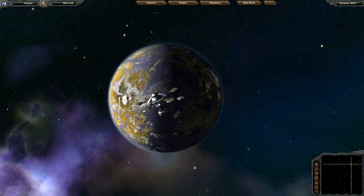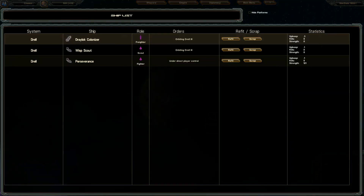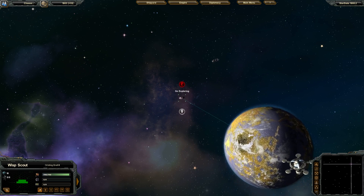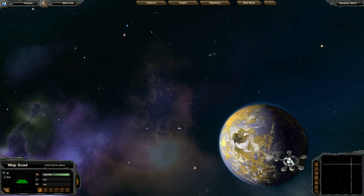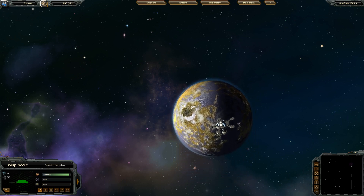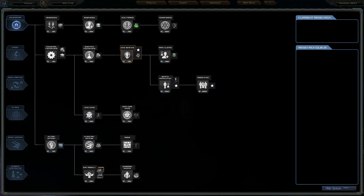As with most 4X games, the first step is to explore. I'm going to select my scout here and right-click to give him an order to go exploring, and then he'll automatically go exploring — you don't have to do anything else with him. The game takes place in real time, but it actually splits everything up into 5-second turns, where it accumulates resources and does research, which is what the next step is.